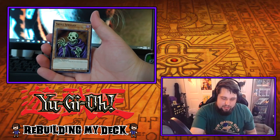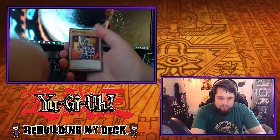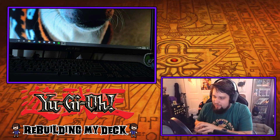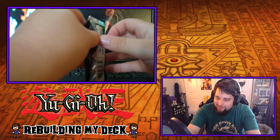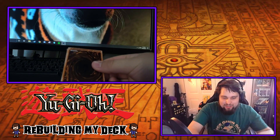Alright. Skull Serpent — I don't even care. White Elephant's Gift — I have a million. Dispel — a million. Jack's Knight — probably about half a million. Anyone want any Yu-Gi-Oh Speed Duel cards? Hit me up. I got so many I might as well just be a seller.